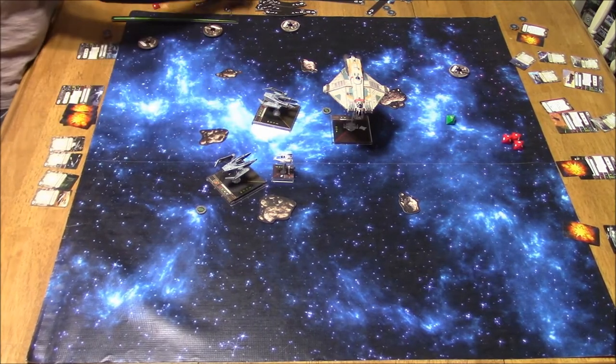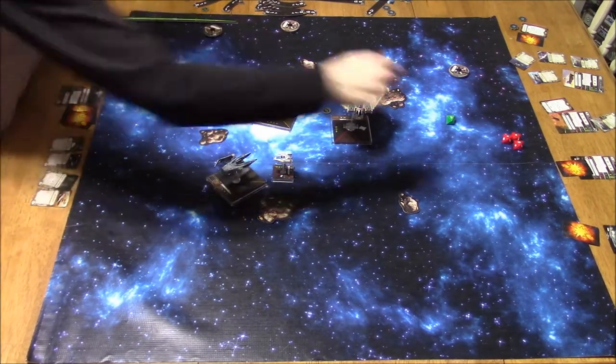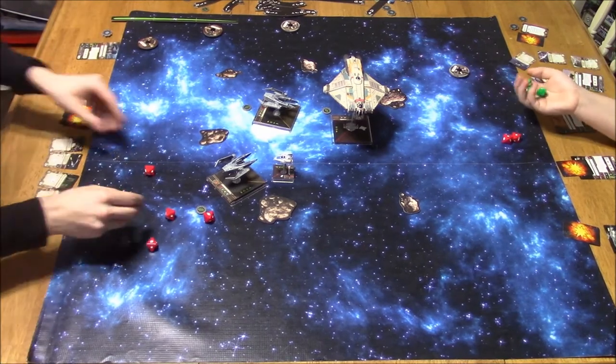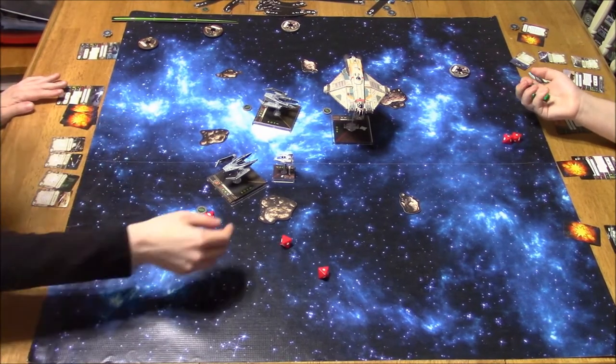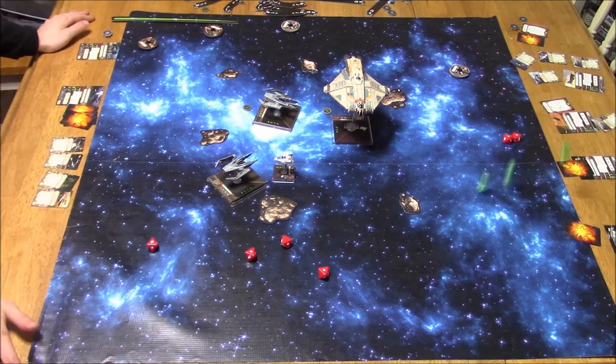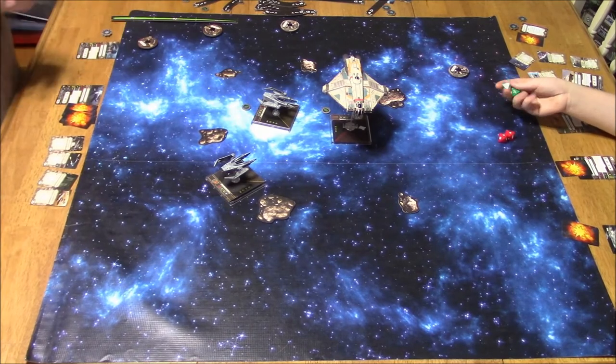Now I'm closing in, taking focus for both. My IG shoots first — higher pilot skill. Going after the A-Wing first, trying to knock it out. Predator: roll 2. I've got 3 hits. He needs to roll 3 evade and only rolls 1 — he's out. The A-Wing is out. So now he's got the Ghost left.